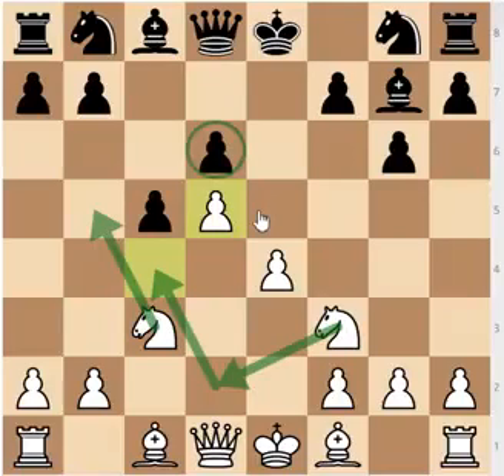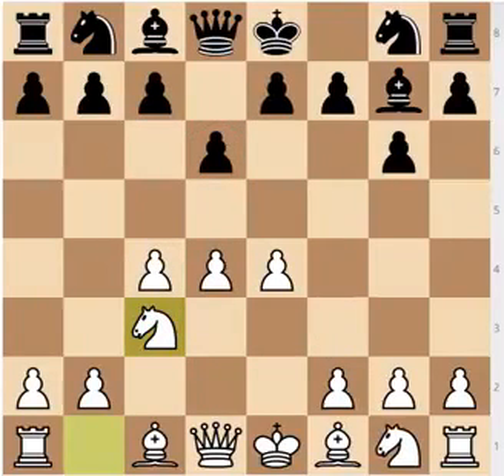Obviously in the Benoni there are theoretical ways to avoid losing that pawn, but if you play the Modern Defense, then you probably aren't the master of the Benoni, and this is going to confuse you. So in order to avoid that, after Nc3, I would recommend that you don't play the move c5, because you will get an unfavorable Benoni structure.